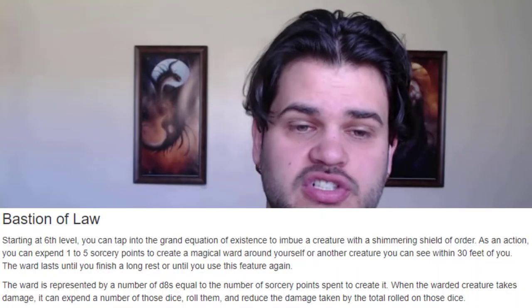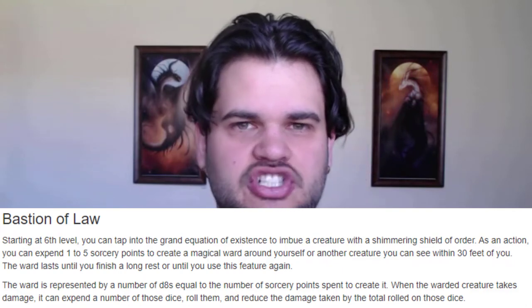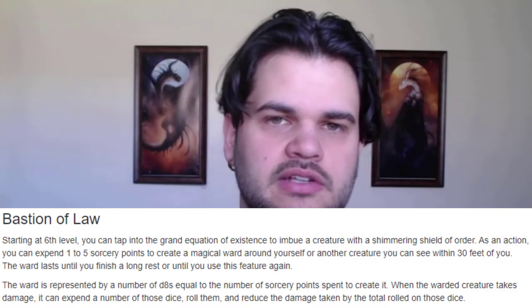At level six we're going to pick up Bastion of Law, which allows us to spend sorcery points to give allies damage-reducing shields. Each sorcery point represents a d8 of damage and we can give one to five. When one of our allies is hit, they can reduce the amount of damage by rolling those dice. This is really good to put on other casters who are using a fight-winning concentration spell — they can take a big hit, reduce all the damage by five d8, take zero damage, and not have to make a concentration roll. Great synergy there.